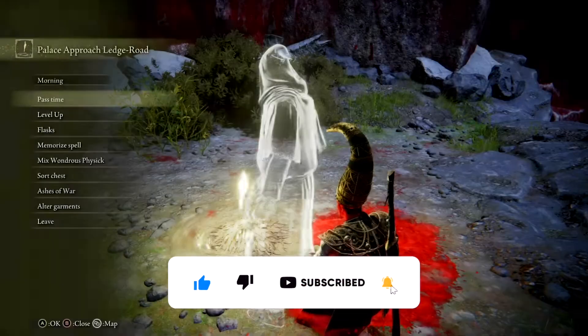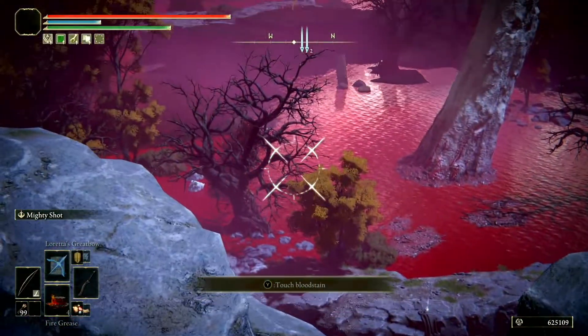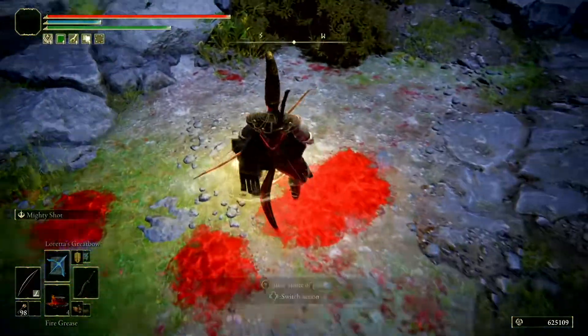If you play first-person shooters, this should not even be a challenge for you at all. When you're going through your cycle, all you have to do is come and run over to this exact spot. Zoom in between this branch and aim slightly up, and fire your arrows slightly early.